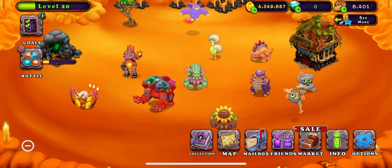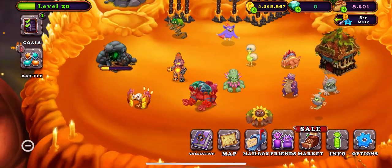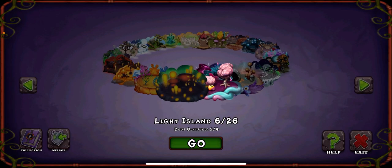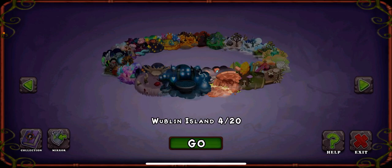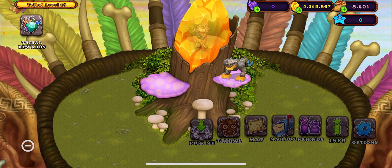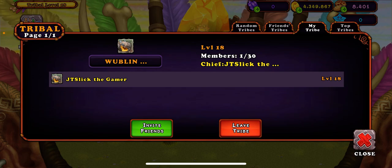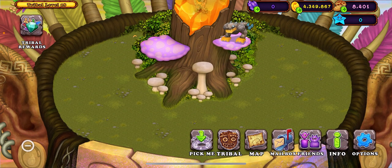Now let's just listen to the song. So yeah guys, there's Tring! If you want to join my tribal island, it's the Wobbling Geeks — all capital W, capital G, then lowercase e-e-k-s: Wobbling Geeks.